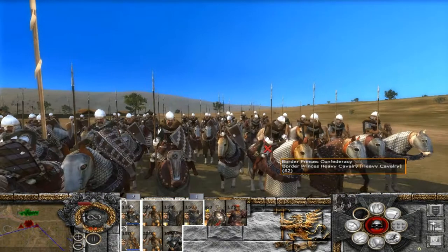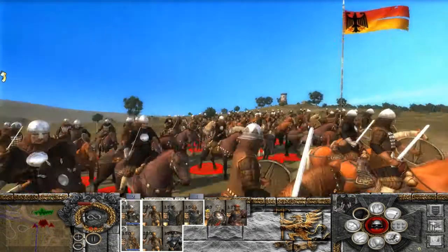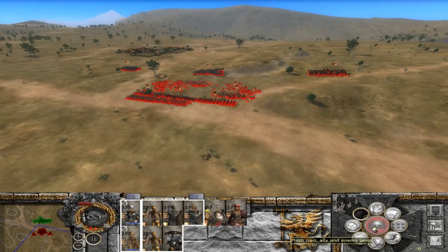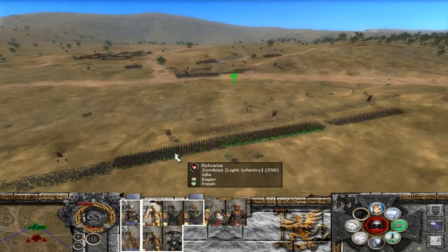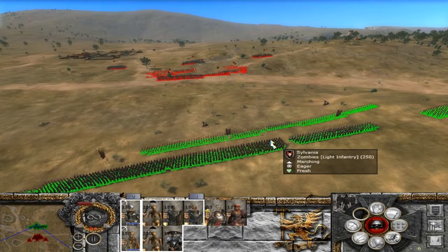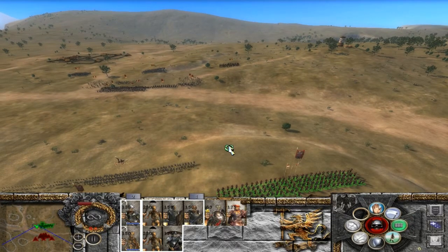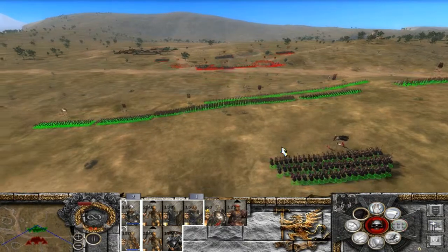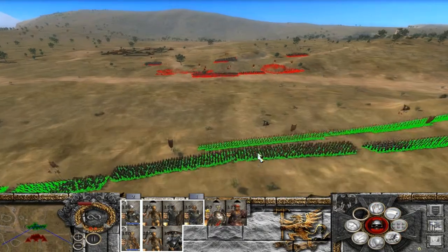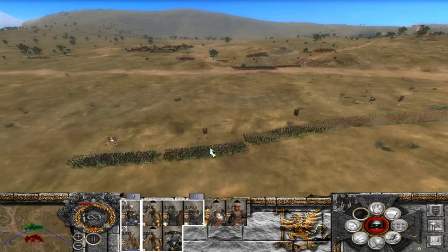También otra caballería pesada, no tan bien equipada como la otra. Y una de caballería ligera que no tiene tan mala pinta. Vamos a ir mandando a los zombies directamente, que vayan adelantando camino, y luego ya mandaremos refuerzo de las otras tropas. Vamos a ponerlos bien en la colina, porque si los dejo atrás y se me echa una caballería encima, me como la carga. Vamos a darle ya a velocidad normal, ya que hemos visto sus tropas.